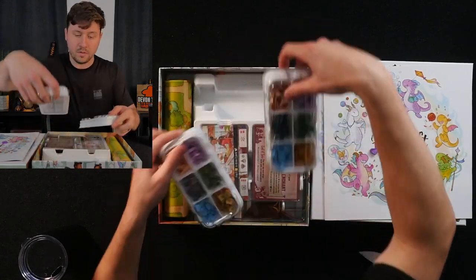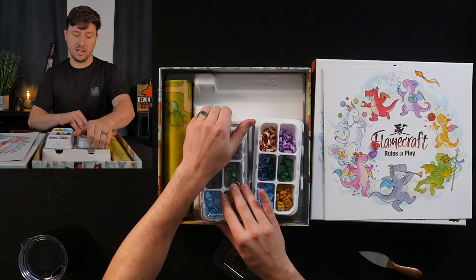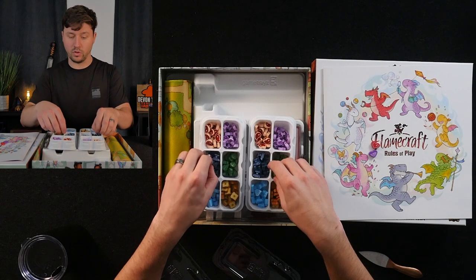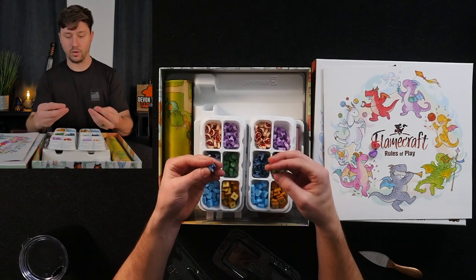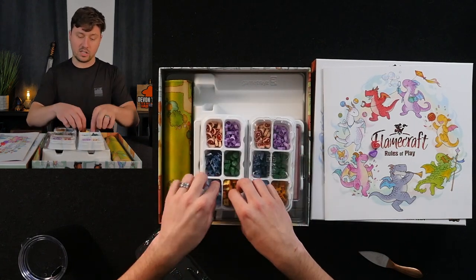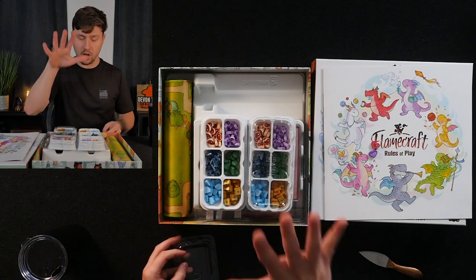The thing you'll probably recognize right away based on the difference here is that instead of cardboard tokens you're going to have wooden pieces. These are the wooden resources that you'll collect at the shops and then cash in whenever you are paying for the cost of enchantments. These are upgraded in a very similar way to the wooden components you'll find in Dwellings of Eldervale.